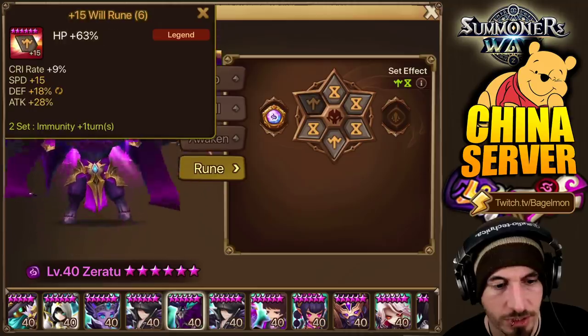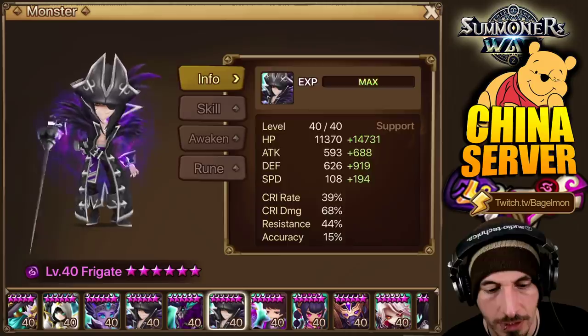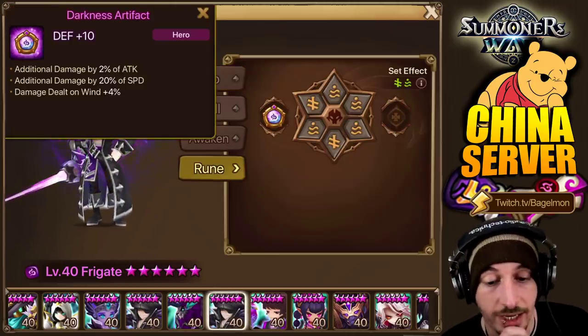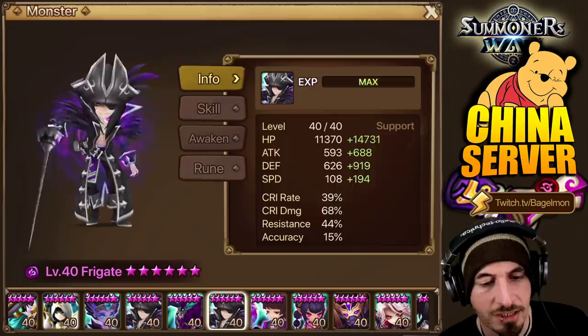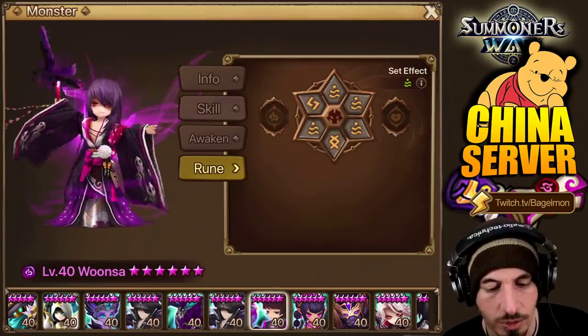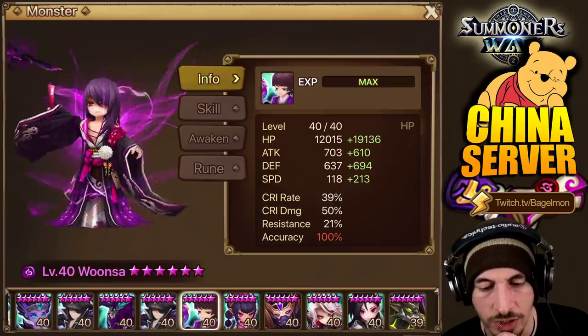Can we take a look at the runes? Attack for damage, HP — yep, bruiser style. Frigate has an artifact but it's not maxed — additional damage 2% of attack, damage dealt on wind plus 4%. It's not maxed because it's not something he's excited about using. He's probably going to change it. Extra attack over here — damage dealt on wind plus 8%, defense increasing effect plus 9%. She steals buffs anyway, but I think he's actually possibly using this in the Steel Fortress — she steals all those buffs from the boss.